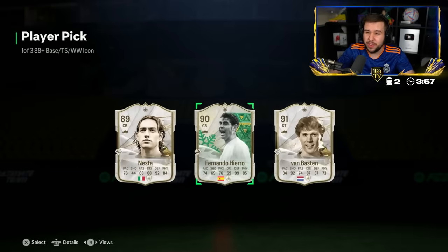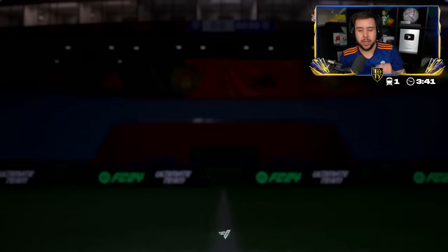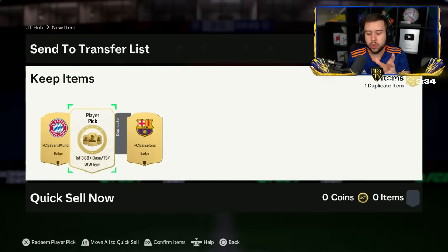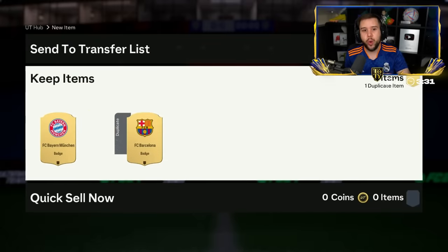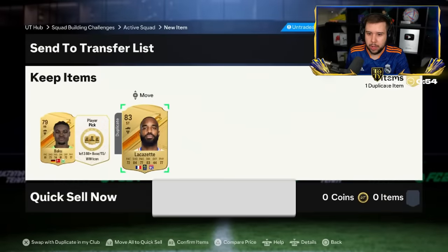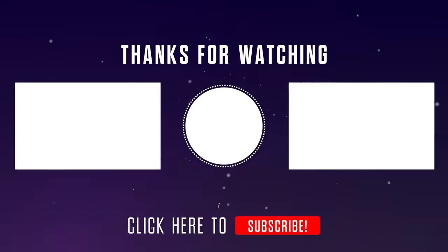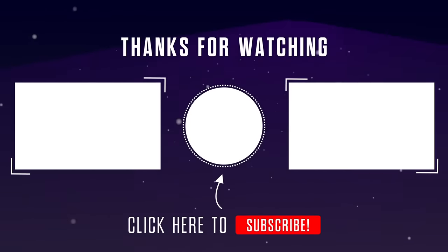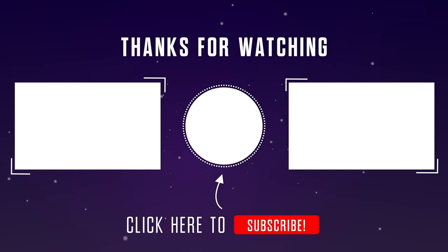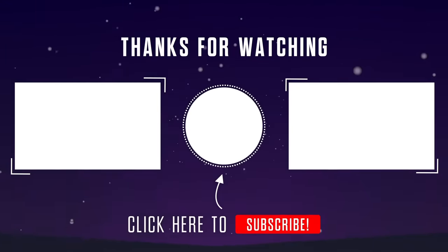Nesta, Hierro, Van Basten — it's not even the Thunderstruck version of Nesta. He goes for Van Basten — went for the fodder. You got Team of the Year Oberdorf from the 85-plus player pick. Honestly, I think Oberdorf is kind of underrated — sprint speed-wise she doesn't look great, and her dribbling stat doesn't look good either, but I think in game she'll be way better than what her stats say. Skolls, Shevchenko and more — it's lagging a bit but hopefully it doesn't crash. Nesta, Rush.